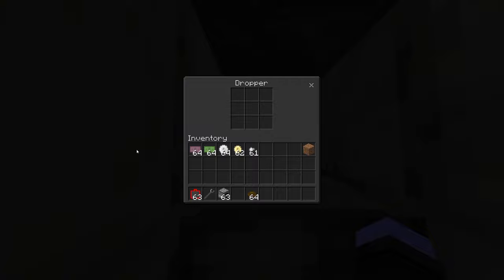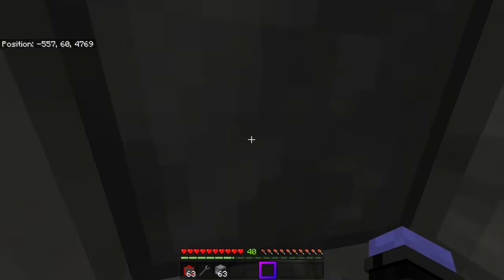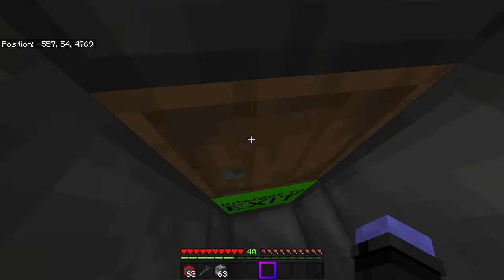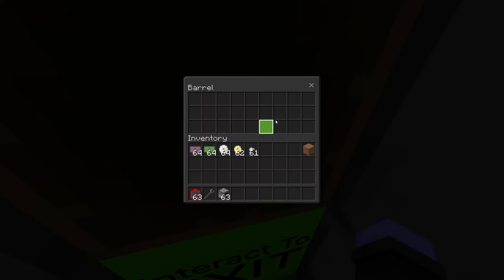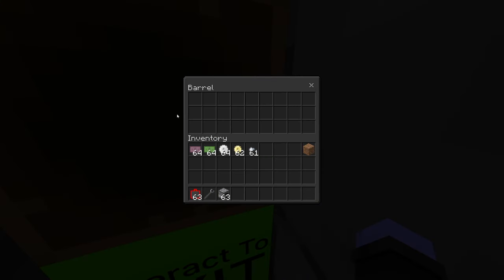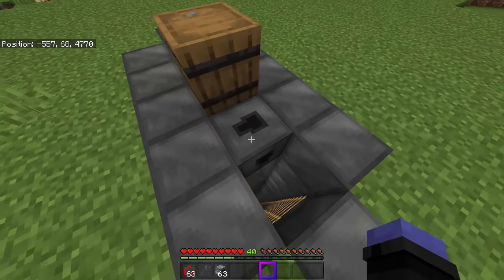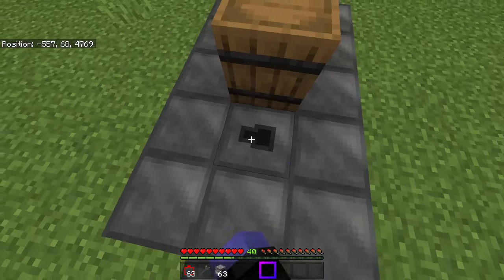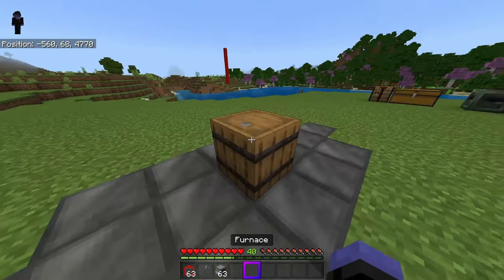In this dropper, you can set the items that you want to sell. I'm going to be selling bowls, so for two dollars I'm selling one bowl. Then if you go down to where it says 'interact to exit,' that will take you out of the shop. Also, this barrel is where all of our earnings are going to collect — when people buy things, the money ends up in this barrel. Then you interact with the lock block to close up your shop.